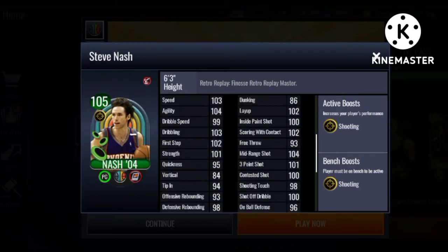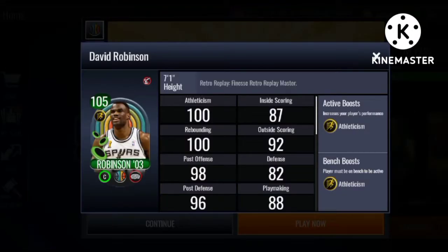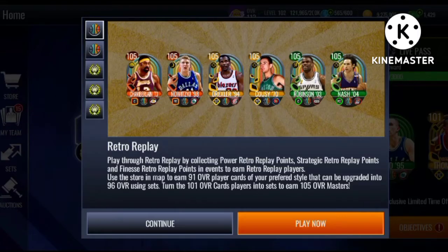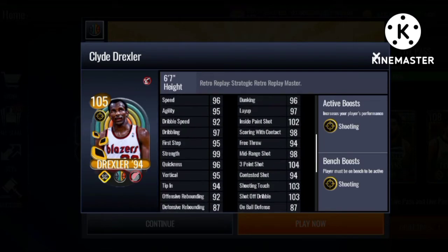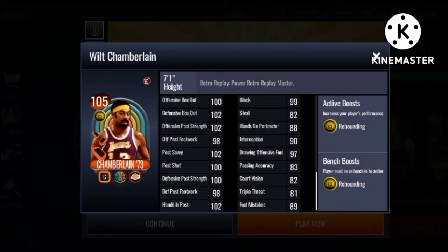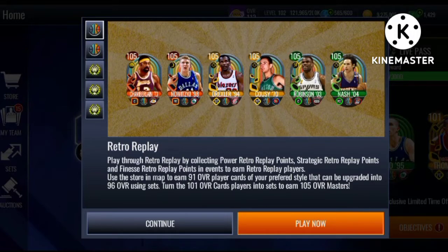You guys can look at their stats if you want. There are two finesse players — we got the Admiral and Steve Nash. We also got Bob Cousy, Clyde the Glide, Dirk Nowitzki, and Wilt Chamberlain. Most of these masters do give a team boost — not sure exactly who, but I know the strategic players do.